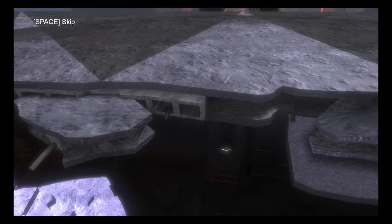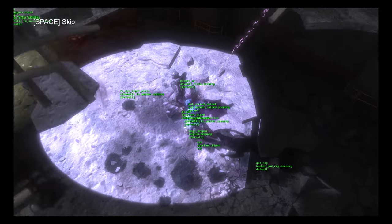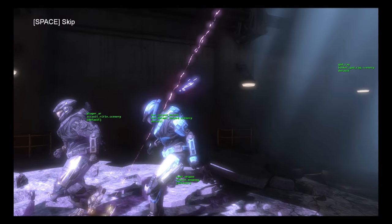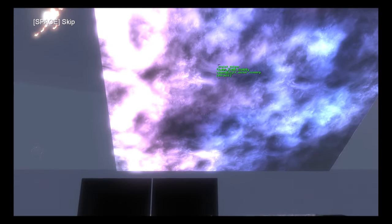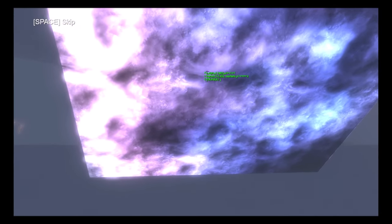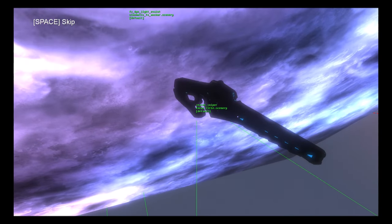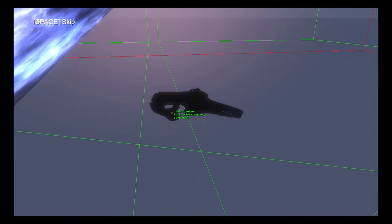The projectile spawns there and is fired downwards towards Kat, so that is where it actually originates from. The shot literally comes out of nowhere. However, up above the building in the skybox, we can see there's a floating focus rifle called 'zealot sniper' — it's just a regular focus rifle scenery object, not an actual weapon, just the scenery object of a focus rifle.